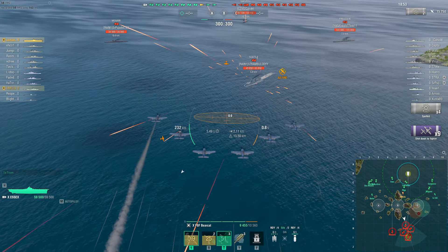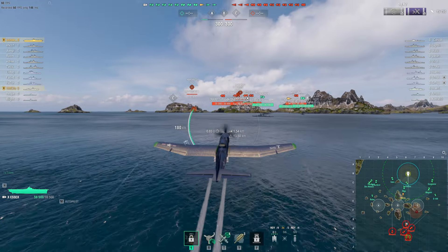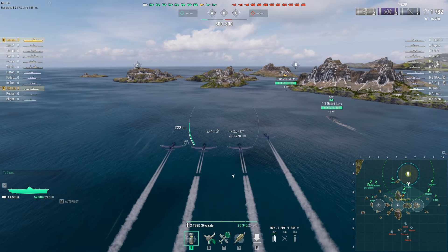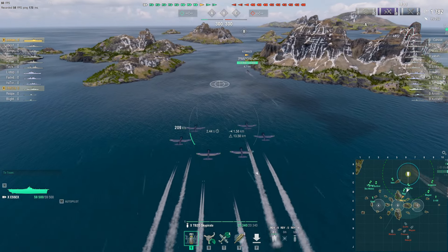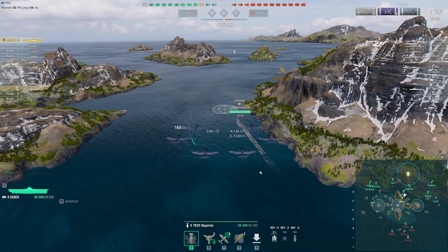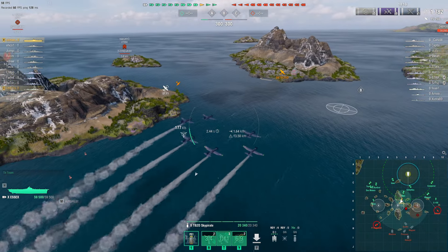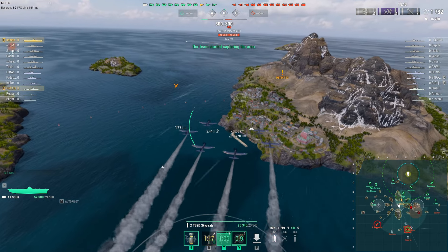I put the fighter plane on him, which is again the superiority of A6 — the fighters are really superior compared to other aircraft carriers at tier 10. I basically shoot down all nine of his rocket planes with just a single fighter. The fighters I'm using have the enhanced reaction skill, which requires four points and reduces reaction time from 2.5% to 0.5%, helping A6 to instantly tag enemy fighters.